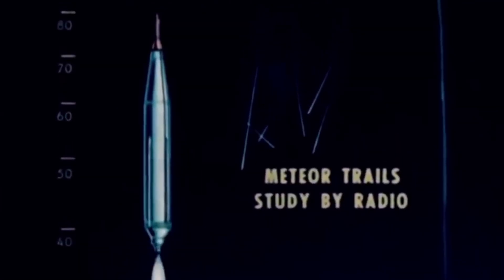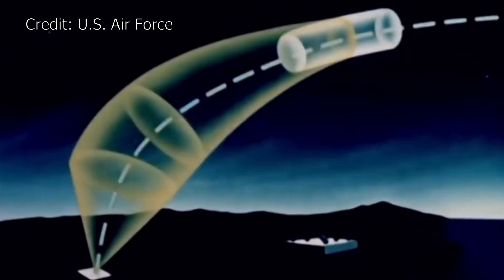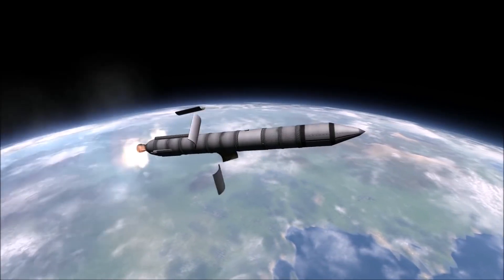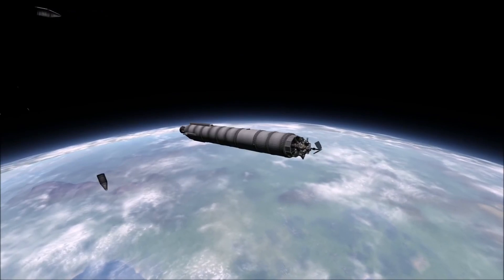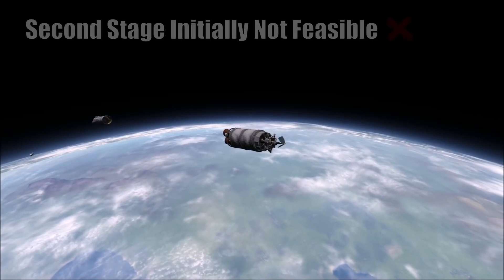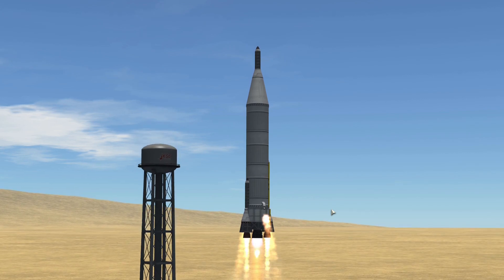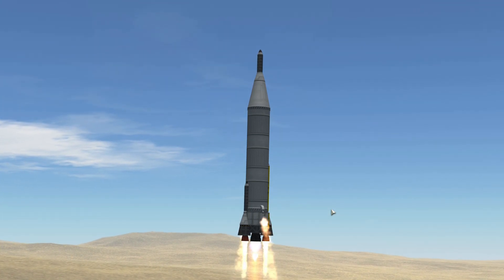Before we look at some of the payloads it carried, let's take a look at how it would get itself to orbit, or at least halfway around the world. Firstly, these rockets needed to be as reliable as possible, and when Atlas was conceived, people were not 100% confident about lighting rocket engines in the vacuum of space, so they opted to have all engines ignite on the ground, initially ruling out a second stage. With this philosophy, Atlas needs three engines, not just the one main sustainer engine, to have enough thrust-to-weight ratio to lift it and the weight of its initial fuel off the pad, and gather enough speed to get it into orbit.